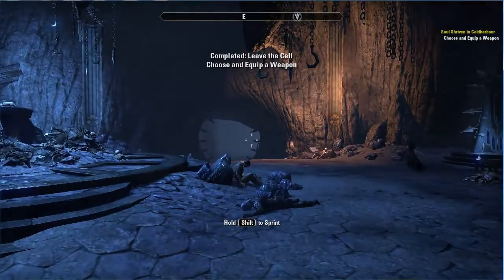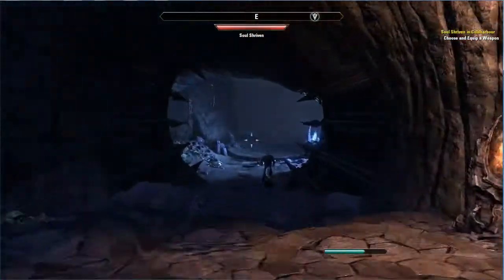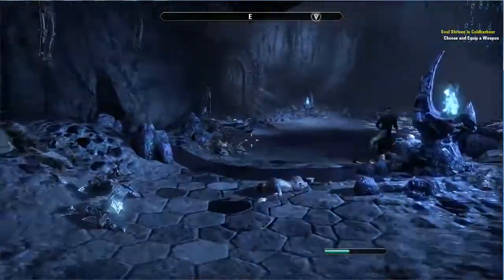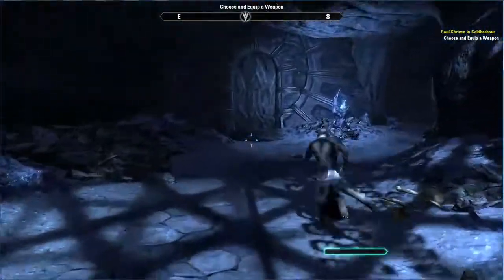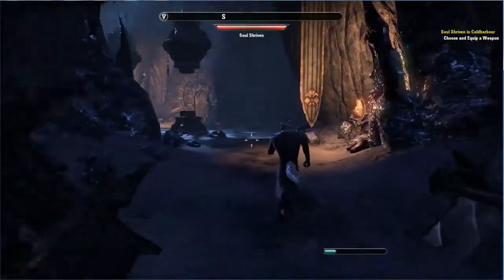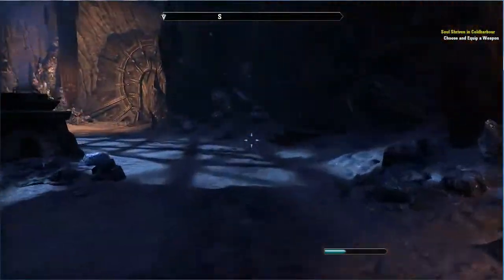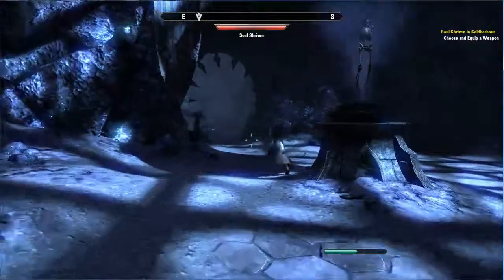Hold shift to sprint. Run! Choose and equip a weapon. Arm yourself — they're gonna be up ahead. Whoa, okay. Look at them go.